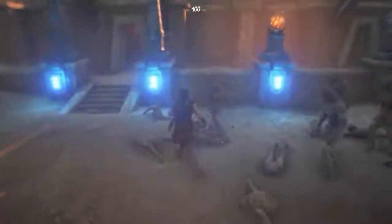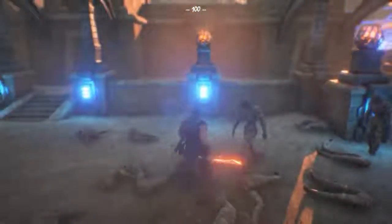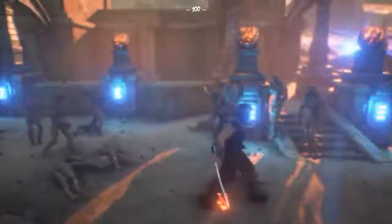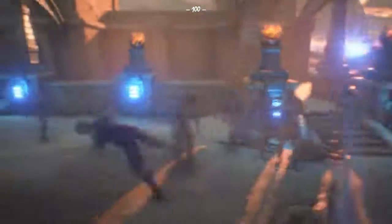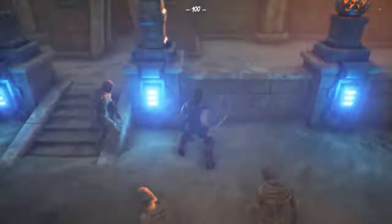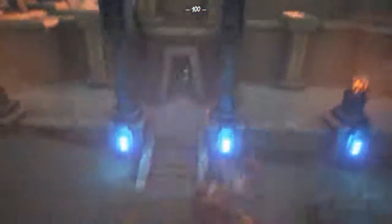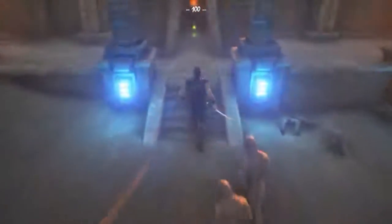Currently in this area I can spawn nine mummies, and it'll essentially keep them coming as I kill them. So I've killed those guys and now some new guys will come in. And the way they spawn in is direction based — now I'm running to the left, so those guys are coming in from the left. Otherwise they'll come in from the right.